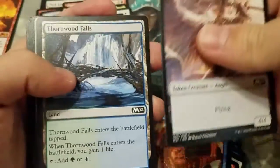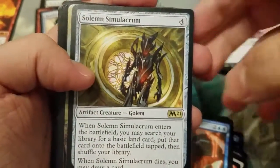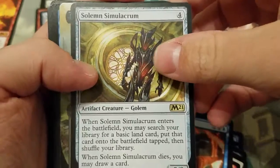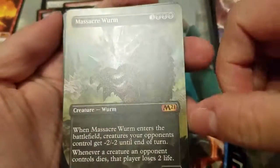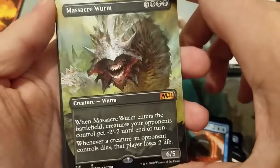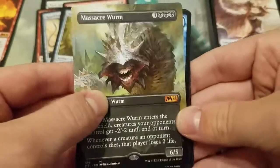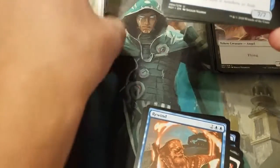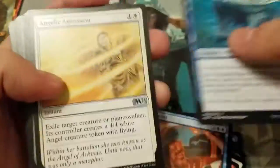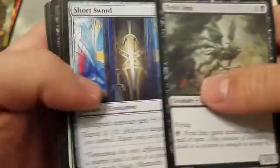Thornwood Falls. Sad robot — old Solemn Simulacrum. And what's this? Oh yes! Look at that — pulled Massacre Worm extended art! I didn't realize you can get both a rare and that in the same pack. And there's a Cultivate! What a pack — jeez! Alright, not a bad way to start the second stack.